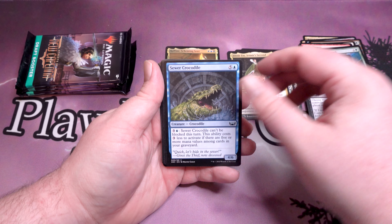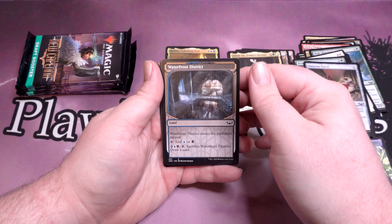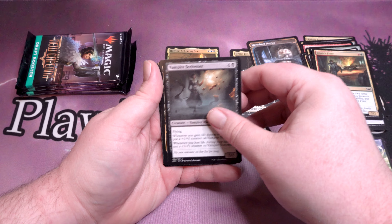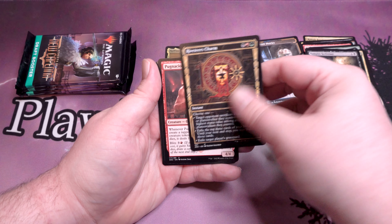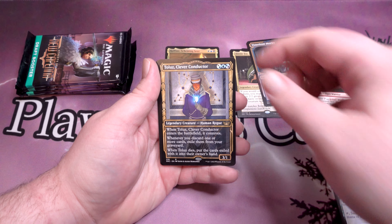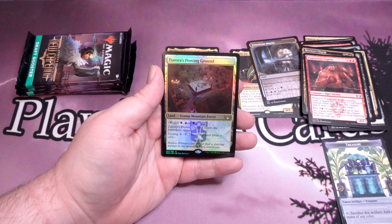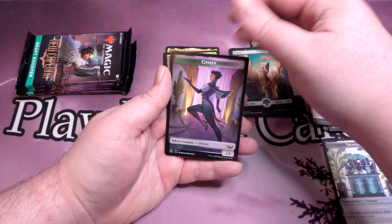We've got Incriminate, Sewer Crocodile, Kill Shot, Ready to Rumble, Broken Wings, Ominous Parcel, Waterfront District Land — it's a dual land — Jetmir's Fixer, Vampire Scrivener, Riveteer's Charm, Panjous Pugilist, and Toluz's Clever Conductor for our Rare. Toluz's Proving Grounds — we've got a Triome pull. This is exactly what we are looking for. A Forest and a Clue Token.